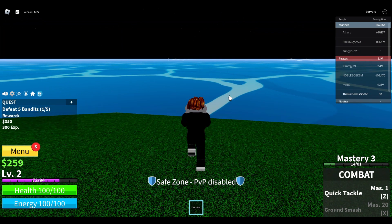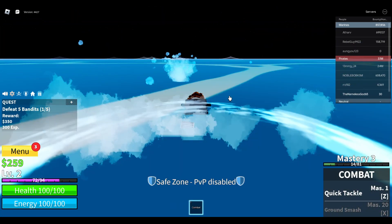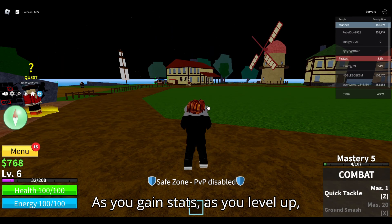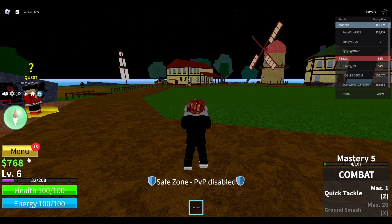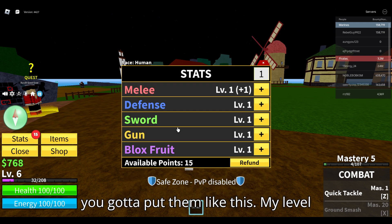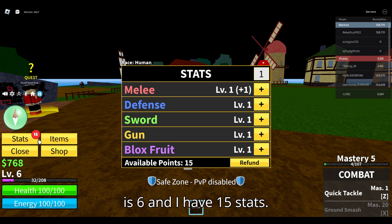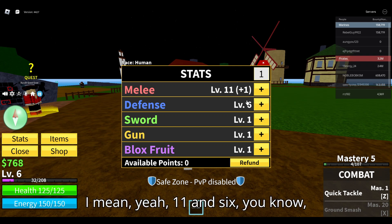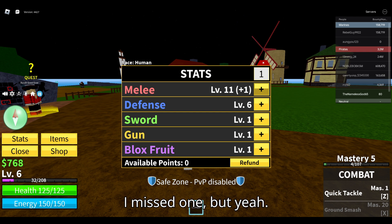As you gain stats and level up, you gotta put them like this. My level is six and I have 15 stats, so I'm gonna put ten on melee and the other five on defense — so eleven and six; I missed one but yeah.